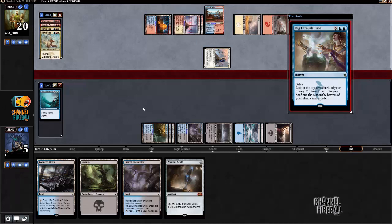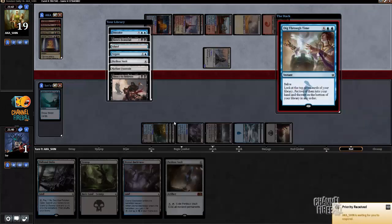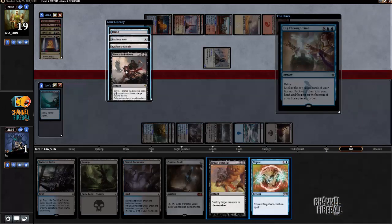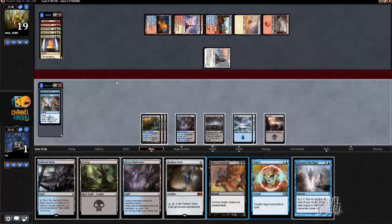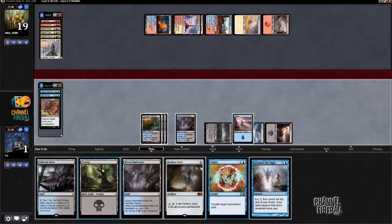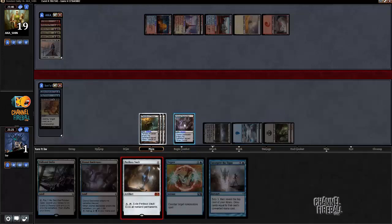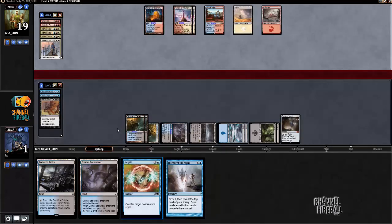Here comes — Jeskai Charm! Well, that would have been lethal actually. I want Hero's Downfall and I want Negate — I think that's better than taking anything else. I'm gonna Hero's Downfall the Secret of the Ways since I'm dead to it regardless. Then I'm gonna play a land and play Perilous Vault, leaving Negate up. If my opponent has a Mantis Rider then I do die, but I don't die to random burn spells.